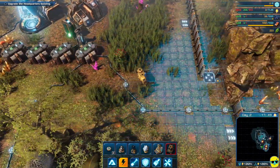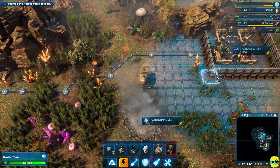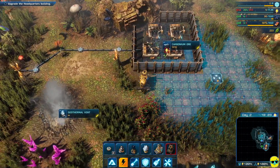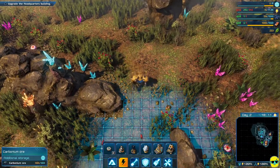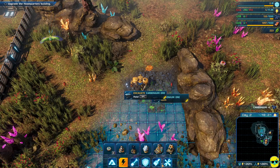I'm still ultra low on carbonium, so I'm going to go out here and see if I can just get some. There's another carbonium vein down here. Let's see it. This is super easy to incorporate into our base.